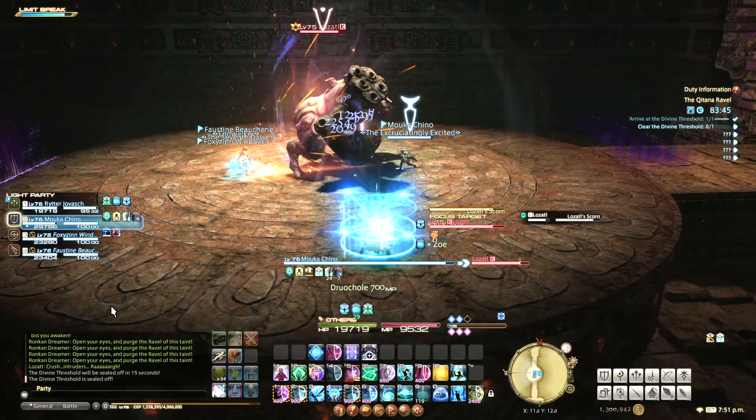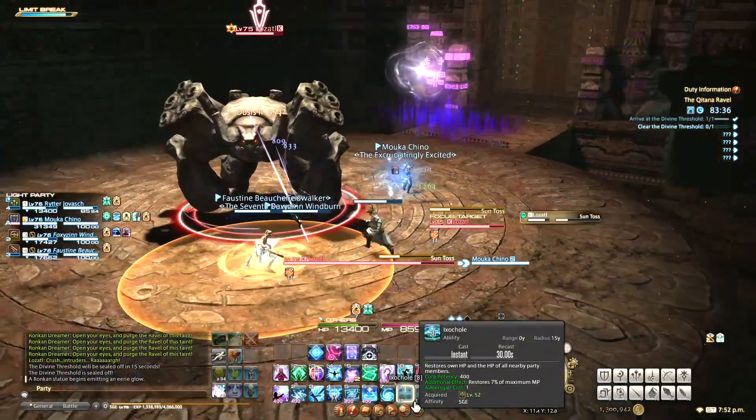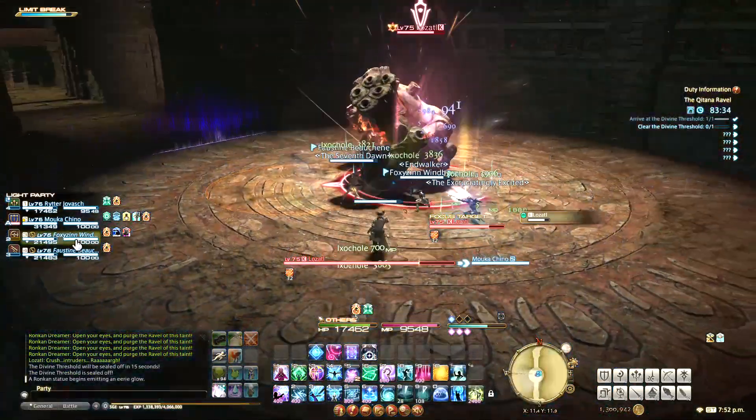With Lozaddle's Scorn, you will notice a glowing statue on one side of the room. Get to the other side, because the side with the statue will be blasted for heavy damage.